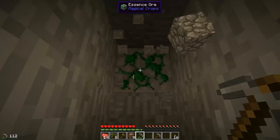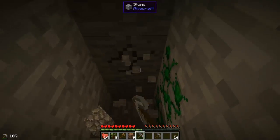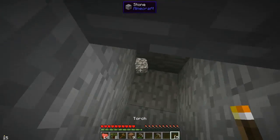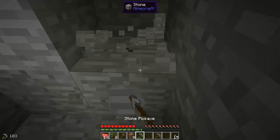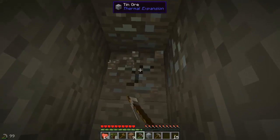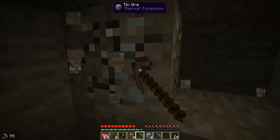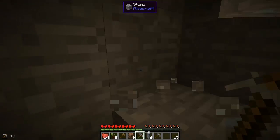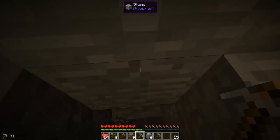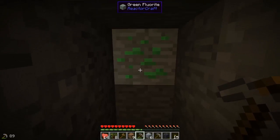Essence ore — I can't pick it up. Amber bearing stone. Some tin from Thermal Expansion. Chert from Geostrata. Wow, a lot of stuff I haven't seen before, and I play a lot of modded Minecraft stuff and Reactor Craft.